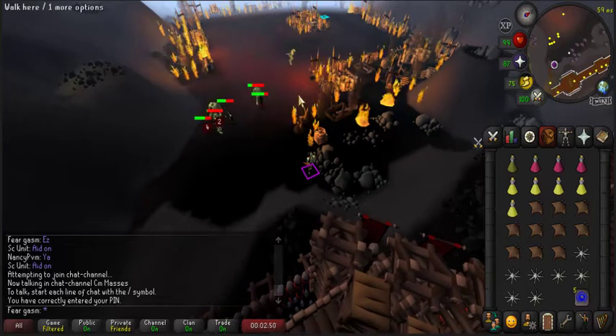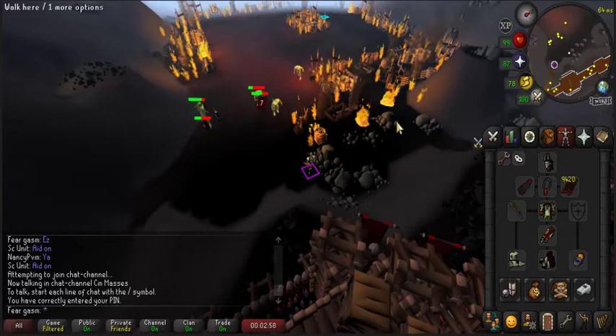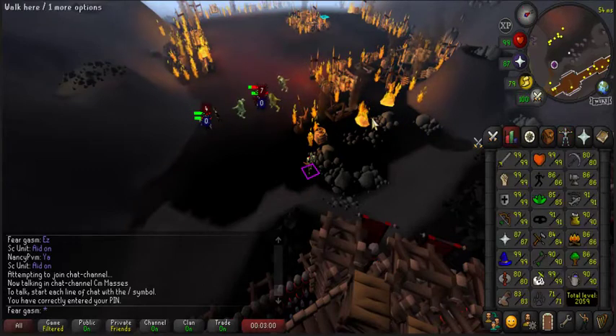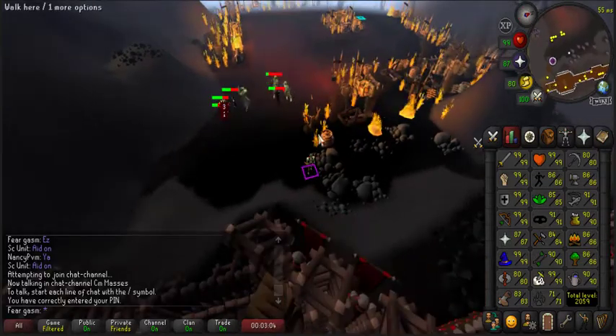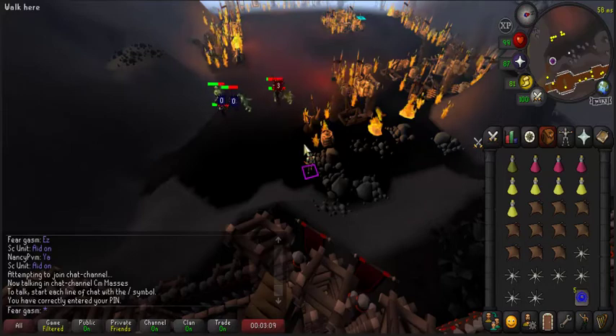A friend asked how to set up the shamans for the one-defense setup, meaning you only kill one at a time. You basically throw a shaman in the safe spot while blocking the other two with a main account. Right now this is the main account — I'm not going to load in the other account yet, but I'll show you how this is done.